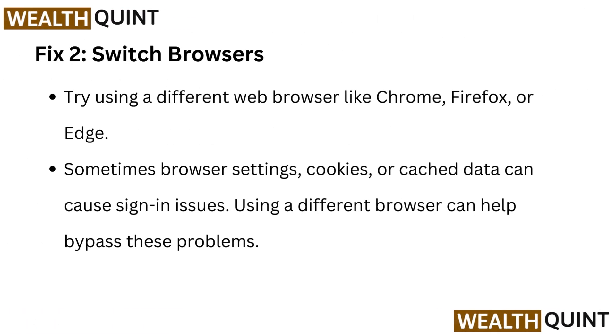Fix 2: Switch browsers. Try using a different web browser like Chrome, Firefox, or Edge. Sometimes, browser settings, cookies, or cached data can cause sign-in issues. Using a different browser can help bypass these problems.